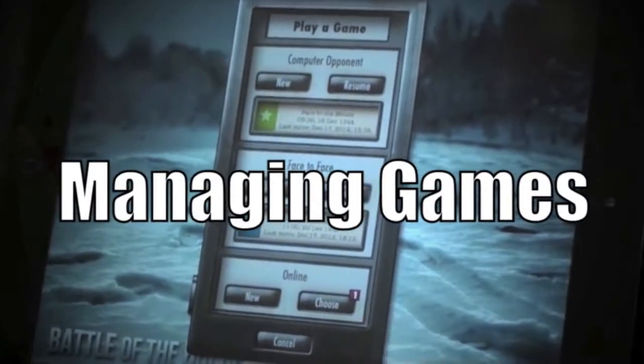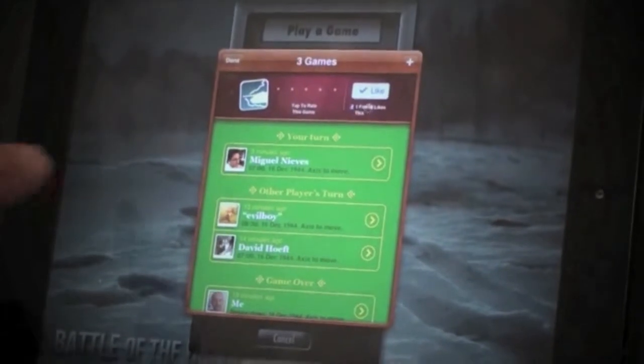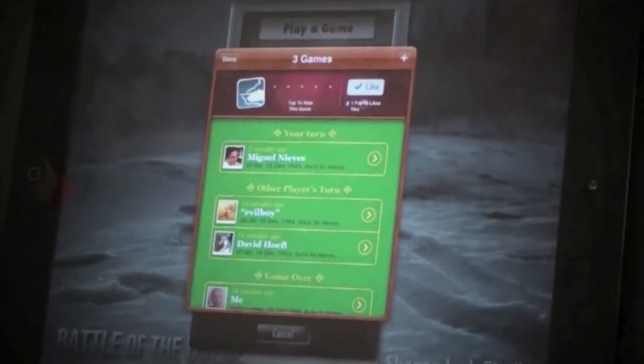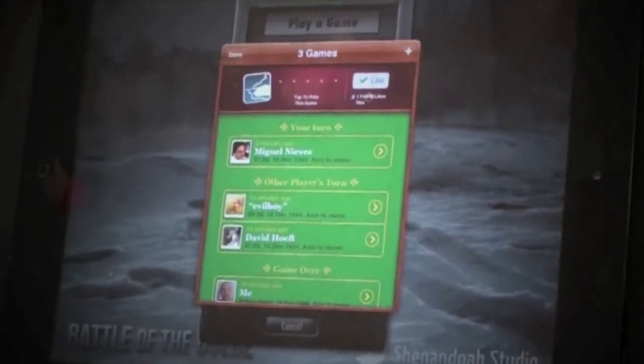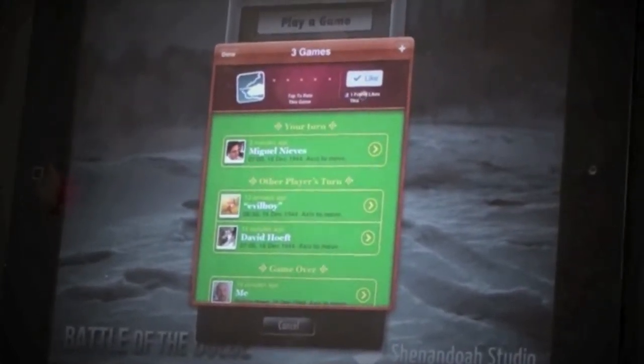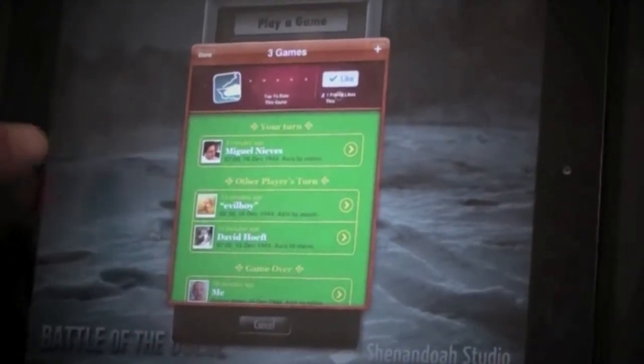Down here in Choose, you can pick a game to play. You could have multiple games running at the same time. Game Center is currently limiting you to up to 30 games at a time, which is probably enough. So I can pick a game I want to play.